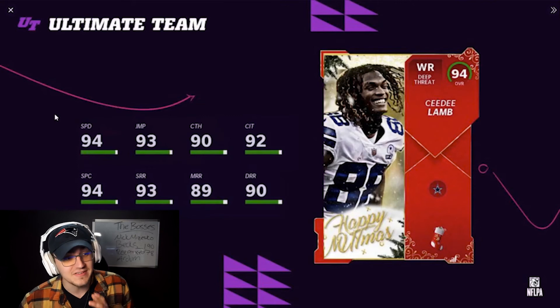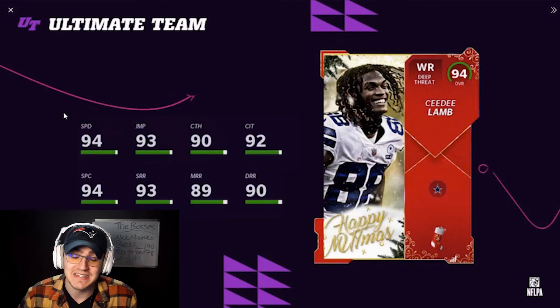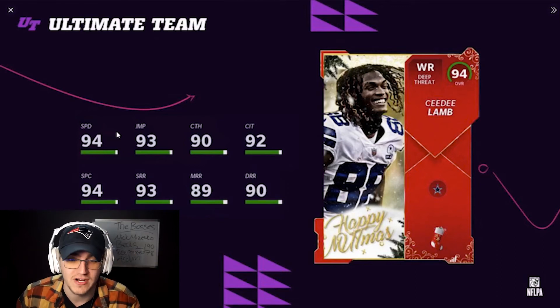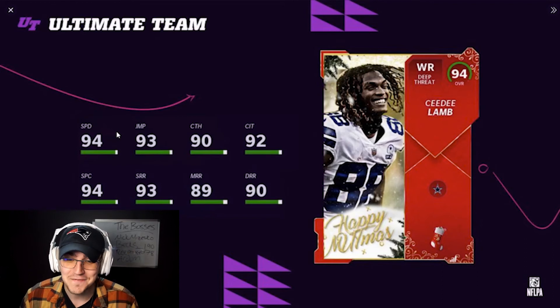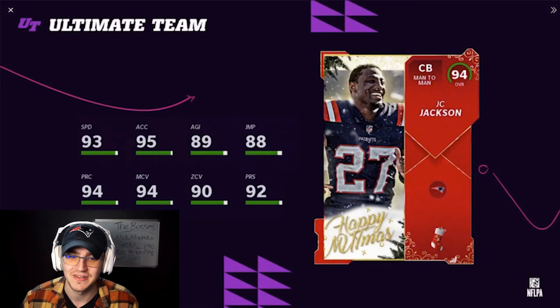Now the two masters. CD Lamb — we've finally got him. He's got 94 speed, 95 powered up, 96 or 97 with strategy cards, and 98 or 99 speed with the Cowboys theme team — which is one of the best theme teams in the game. You'll also hit all your route running thresholds: 90, 90, and 93 with a strategy card, 90 catching, 93 jumping, 92 catching in traffic, 94 spectacular catch. This CD Lamb card is absolutely crazy.